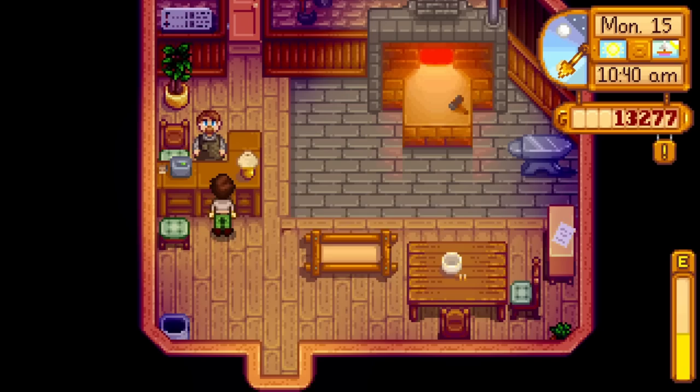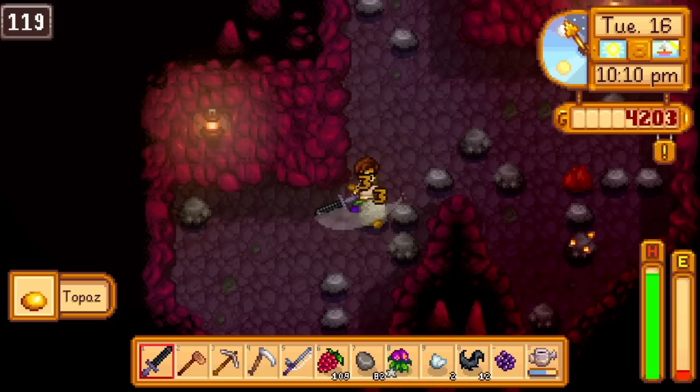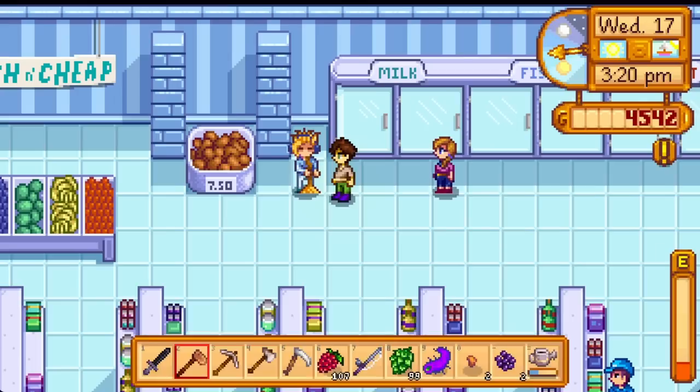On Summer 15 we start our steel axe, which is required sometime before summer ends. I also sprung for fish pond 2 from Robin, got some good geode breaks and museum donation progress, then pushed mines down to floor 110. On Summer 16, the final day to plant melons, I pushed to floor 120 — got the skull key and made monster slaying slightly more valuable across the board. Summer 17 is Sam's birthday; he's easy because we can buy beloved pizza from the saloon.